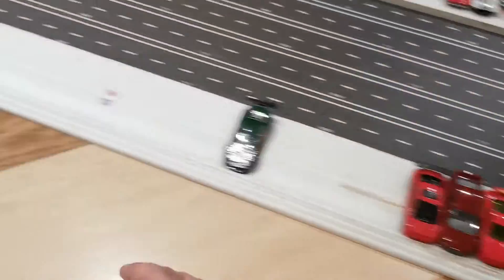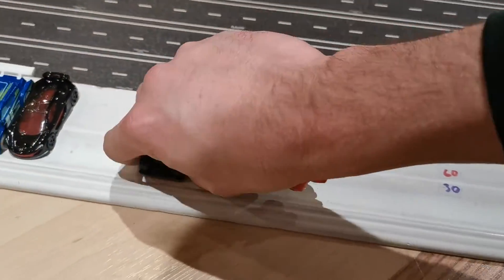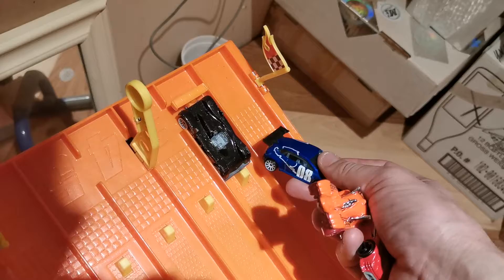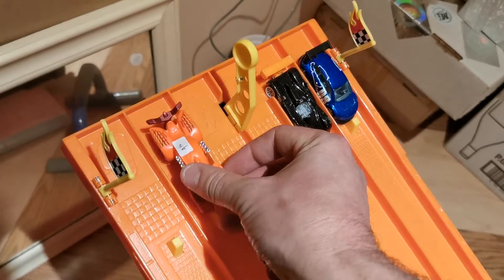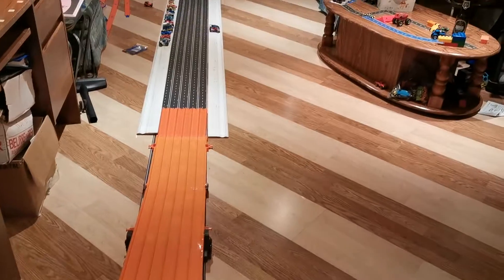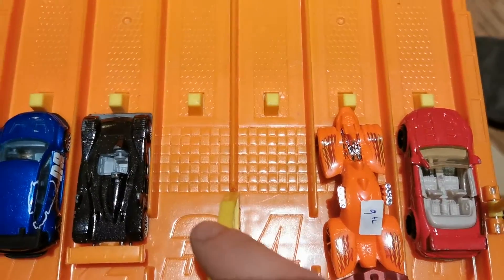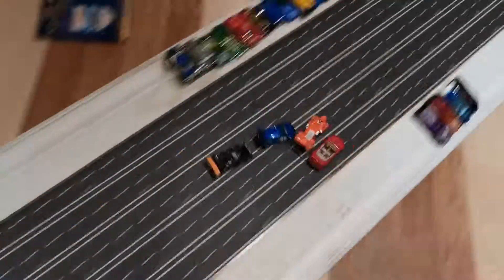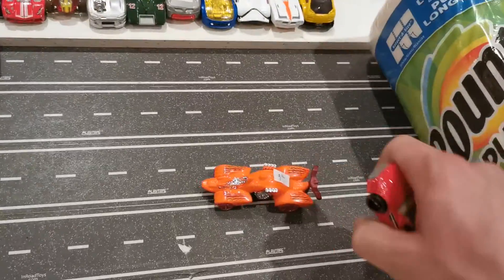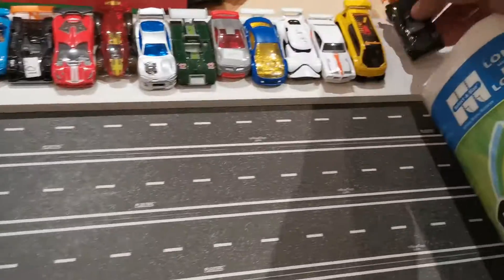Eight more cars still looking to get into the next round. Next heat is up: Cadillac in lane two, the car that I can't read, Night Dragger, and the Mitsubishi Convertible. Track is clear, Ken is still in bed. Last one going home — one, two, three, go! Cadillac's left to the pavement and unfortunately got in the way of this other car. Those three moving on — that is the end for the Cadillac in this tournament.